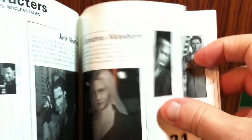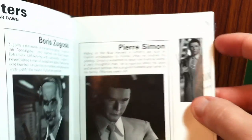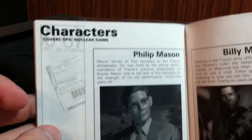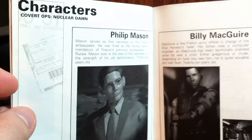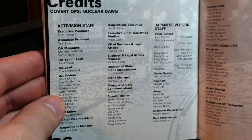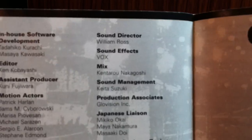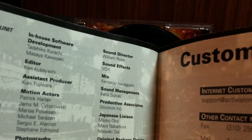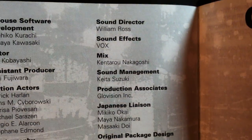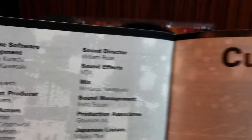And here are the characters — usually they introduce the characters first, or earlier at least, not at the end, like in newer games. Phillip Manson... I don't remember any of these guys. There are the credits. Let's not forget about this guy here — Kentaro Nakagoshi. Very good job. And there's customer support with the proof of purchase.